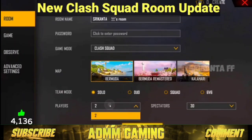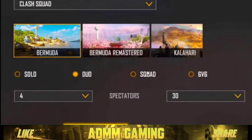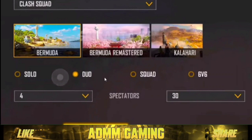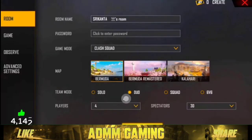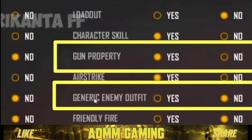So in the custom room, we have 6v6 in the class room. If you look at that, there is a descent one here and you don't have a spectator. So we can play 6v6 in the class room, but there is a number of spectators in the class room. We can change it to 0 in the class room. We have dual or solo, and I have 30. Maybe we will be getting new updates, so if you look at that, we will show you the official updates.